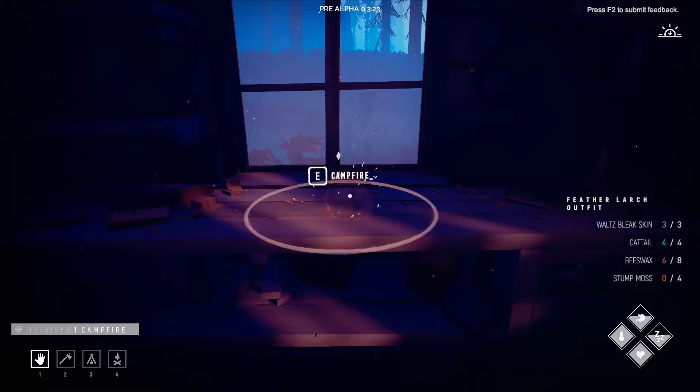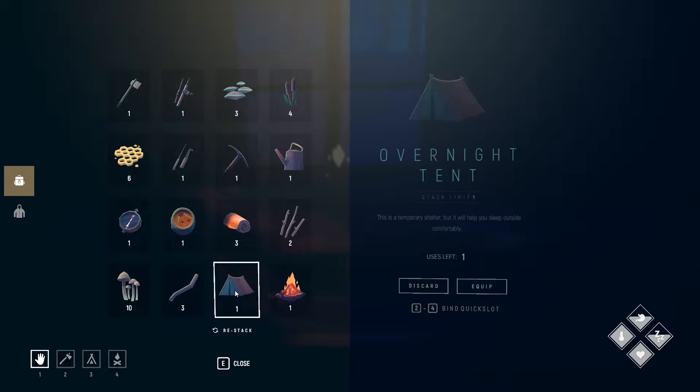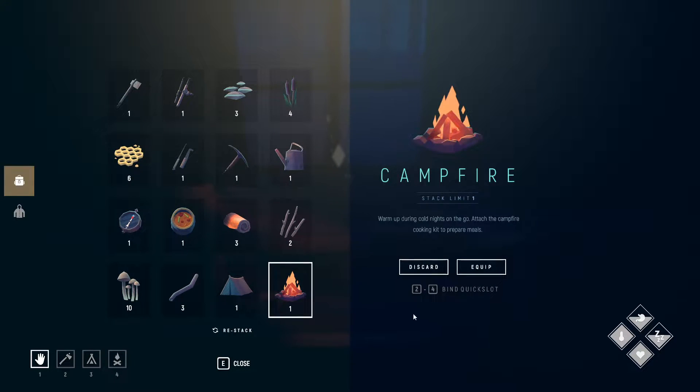Alright, we got the campfire. Oh wait, it's only a limit of one — stack limit. I don't think you can use it more than once, right? It says 'warm up during cold nights on the go' and 'attach the campfire cooking kit to prepare meals.' It only says stack limit, but this is like uses left: one. I don't have anything written but uses, so I assume you cannot use it more than once. That wouldn't make any sense.